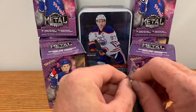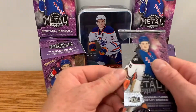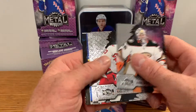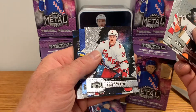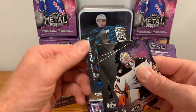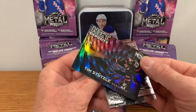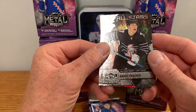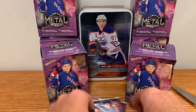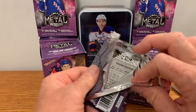Last five packs — let's see how we do. An auto would be fantastic but I don't think that's going to happen. I'll be shocked if I pull an auto. John Gibson, Andrei Svechnikov, Sebastian Aho — that's a nice card. Jordan Binnington blue parallel and a duplicate Tim Stutzlaw Net Deposits — nice card, happy with that. Got doubles. All-Star for Brady Tkachuk and Matthias Brome regular rookie.